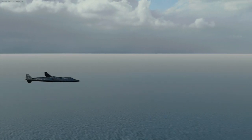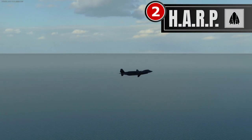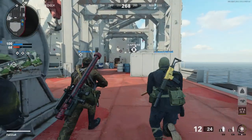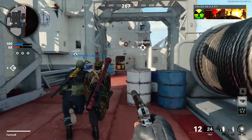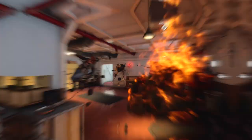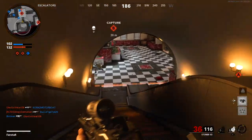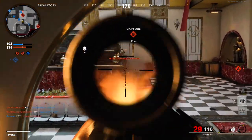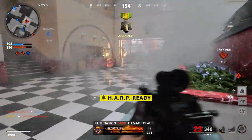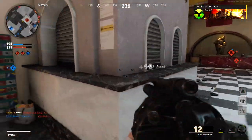Coming in at number 2, the Harp. Easily one of the most powerful and popular streaks, providing enemy position and direction updated in real-time. This provides the ultimate in in-game awareness for your entire team, and almost guarantees to turn the match in your favor. With a health value of 4,000 HP, the only truly viable counter to the Harp is the Air Patrol. Having your own Air Patrol in your back pocket will allow you to counter enemy Air Patrol threats, and will allow your Harp to remain active for its full duration.